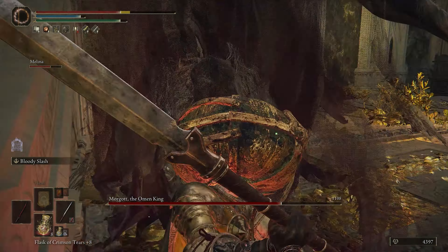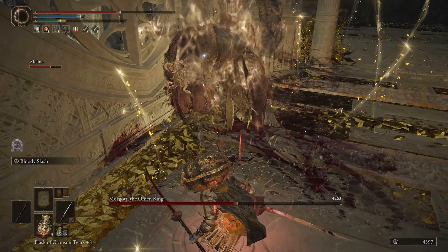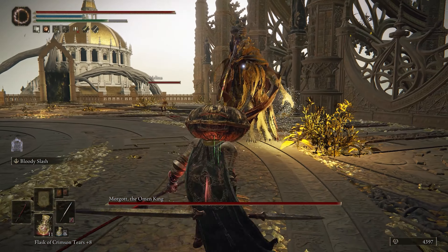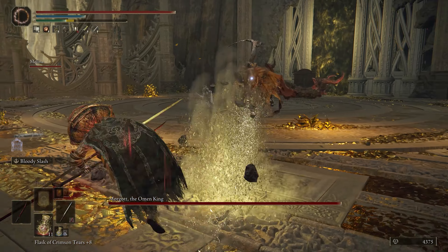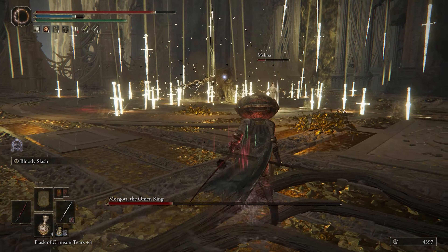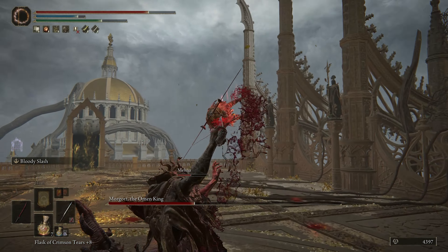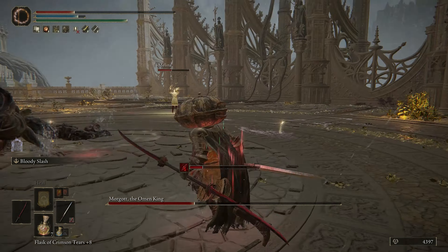Once his health is down to about 50%, he'll start coughing violently — that's your cue to get away from him, as that means he's about to unleash a splashy explosive AoE attack. For most of his melee attacks, you're going to want to dodge to the side. When he's got the big hammer out, keep your distance. Dodge through his projectile attacks, and the sword rain appears to fall in an X pattern, so stay in the spaces without rain to avoid taking damage. For his stab and grab attack, dodge through it instead of away from it to avoid being skewered, as that move has quite a reach on it.